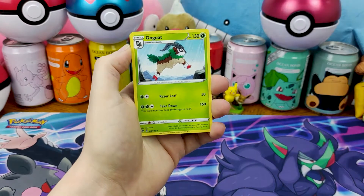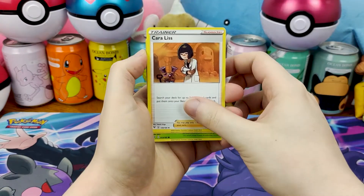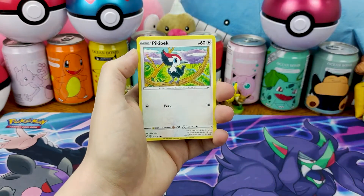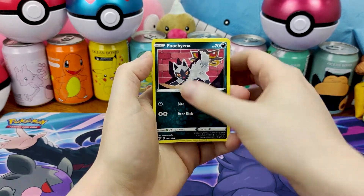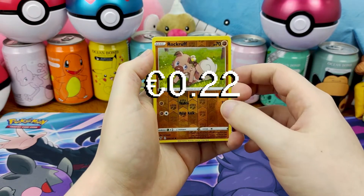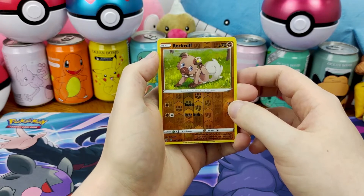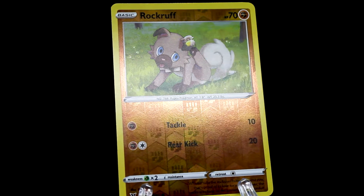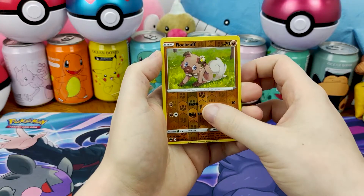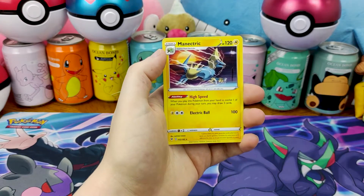Get rid of the Leaf Energy. Ferroseed, Gurdurr, Carkol, Arrokuda, Nincada, Pikipek, Polteageist, Rockruff — Rockruff has our reverse — and on the end, a Manectric.